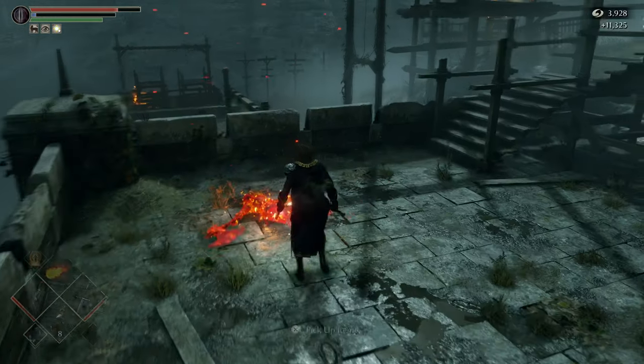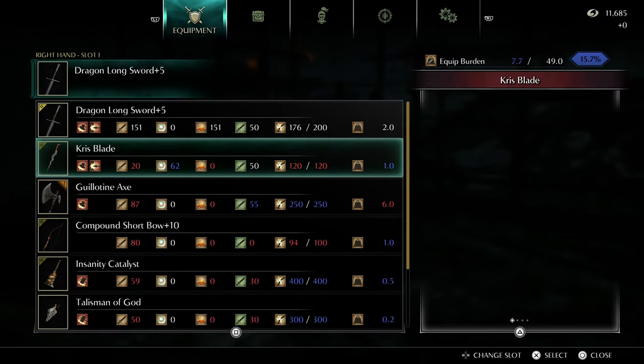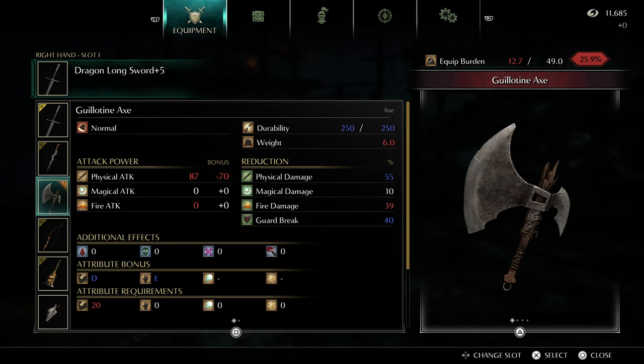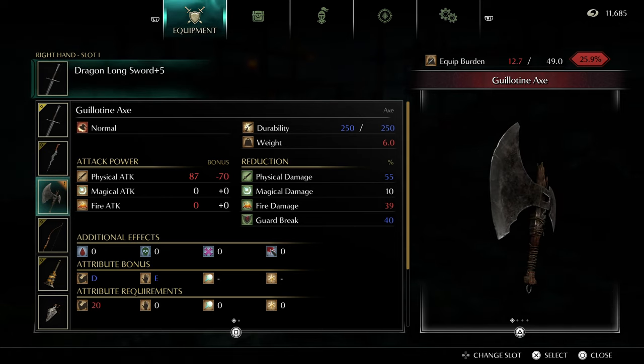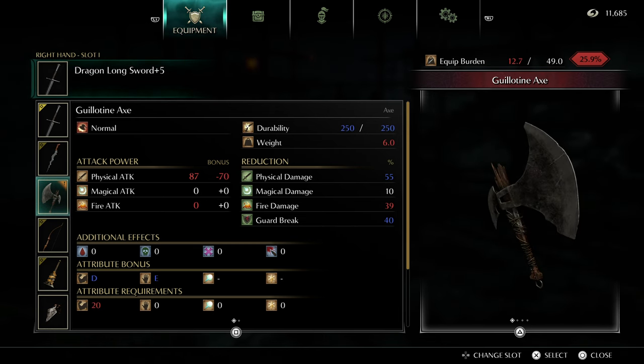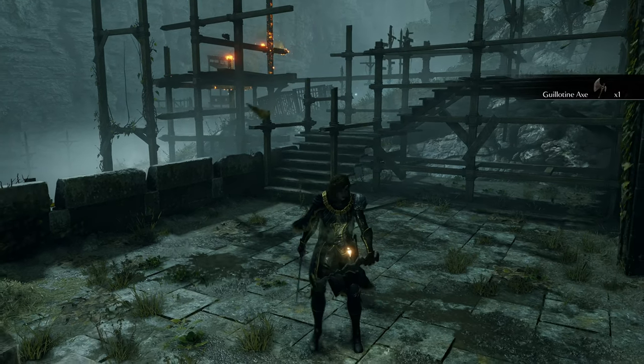She's melted. From this enemy you get the Guillotine Axe — a super cool weapon. It's definitely a strength-scaling weapon requiring 20 strength, deals pure physical damage, and it's not very heavy, but for what it weighs it hits like a truck. It reminds me of Bloodborne.